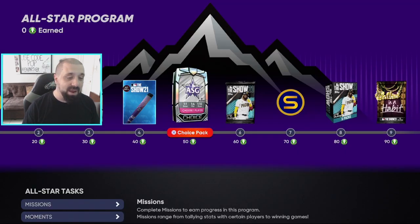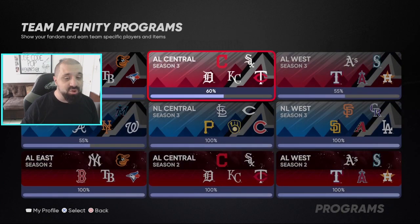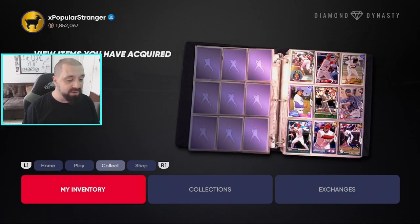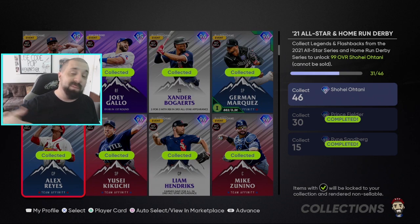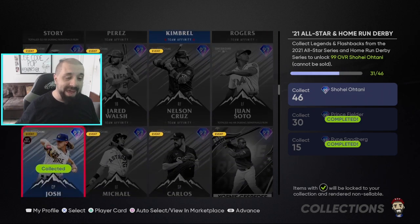Why does this matter? The Home Run Derby cards, All-Star Game cards, and all the cards you've been earning from Team Affinity — all 30 of them — are needed to earn additional upgrade tokens for Acuña Jr. On top of that, there's a 99 overall Ohtani card you can earn from a separate collection, so these all go hand in hand. If you go to your All-Star Game collection, some of these cards got pretty expensive, but this new pack should bring prices down.